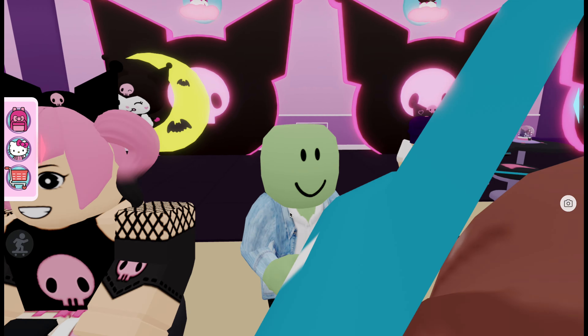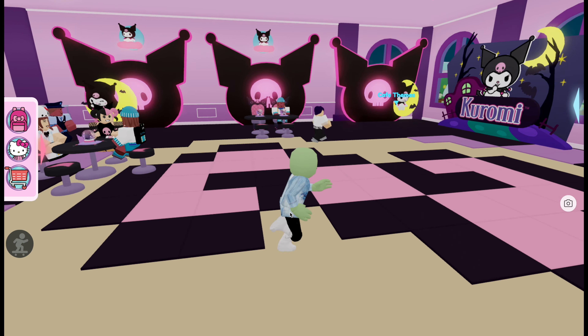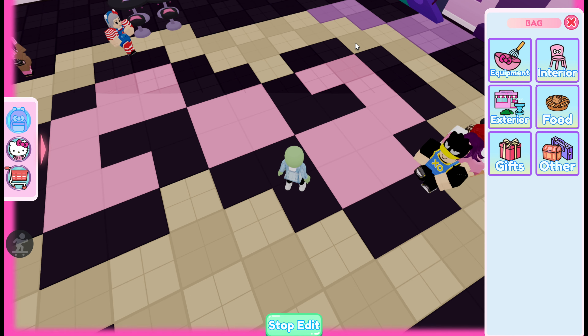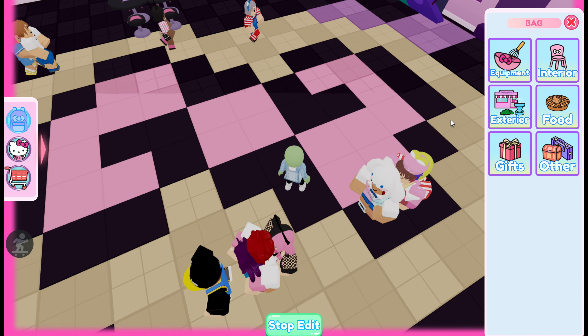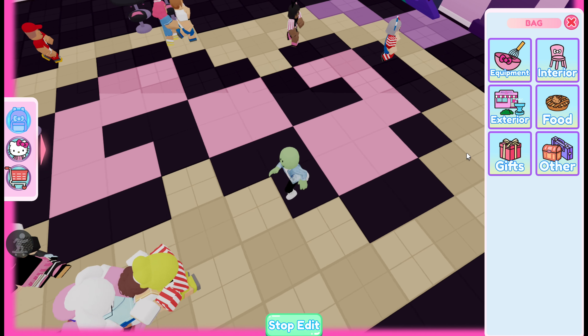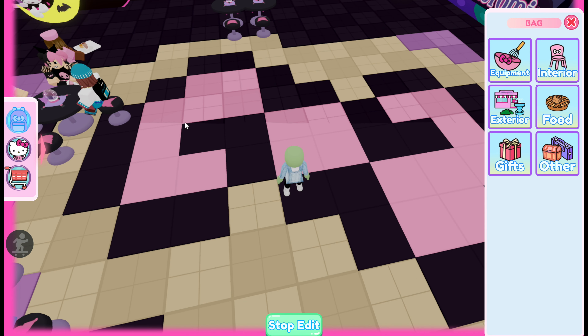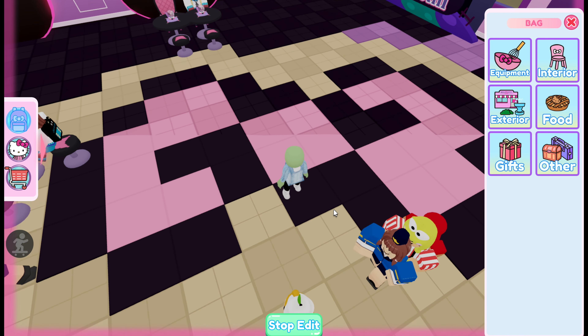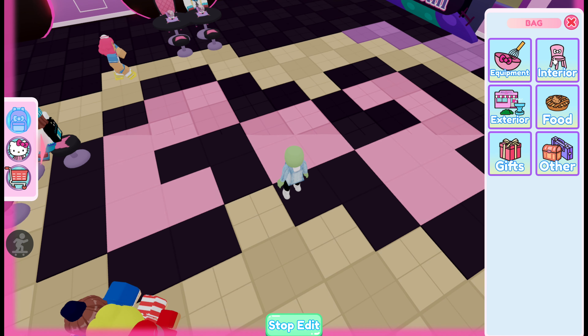I'm on the first floor of my cafe and I've already built it — you can see it here really quickly. I had to clear out a really huge space in the middle of my cafe and I'm gonna put the regular tiles back where they are normally after this. You should clear at least 7 by 10 so that you have enough space to make the entire bow, and what you'll need is black and pink tiles.